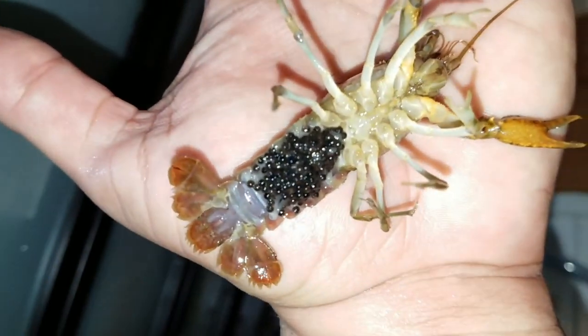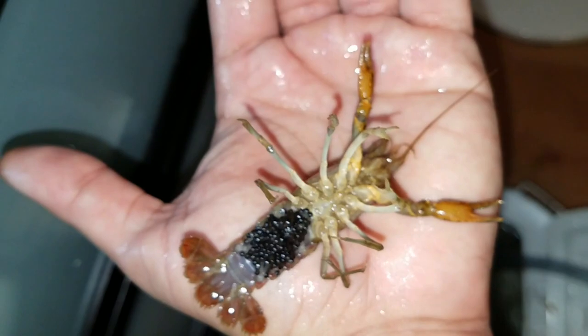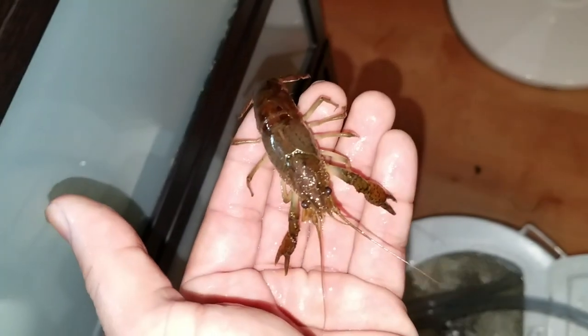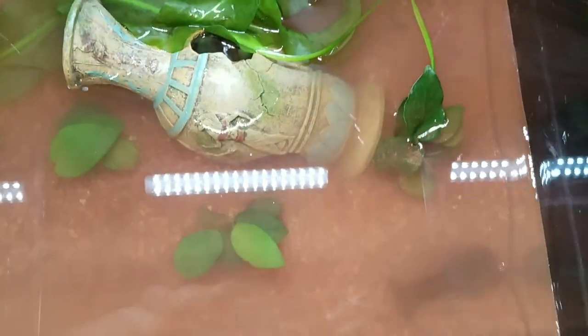I'll flip her over so you guys can see the beautiful eggs - look at our crawfish babies! Let me know in the comments below what we should name our crawfish mom. Hopefully we get some blue craws. This water is about the same temperature - here's your new home! She just flipped in, so she's in there now. I'm gonna put the lid on - you can actually see her from above. I'll let this settle and give you guys an update in the following video. Hope you enjoyed this episode - see you guys in the next one!